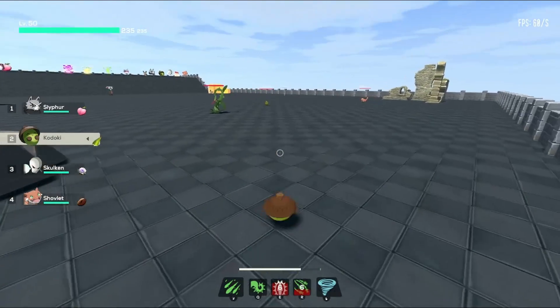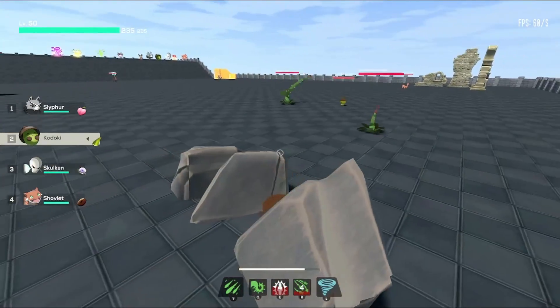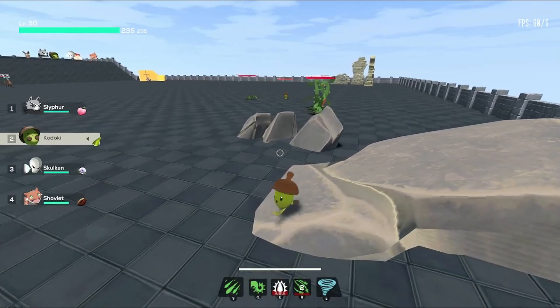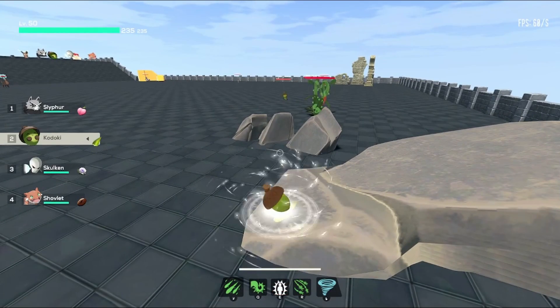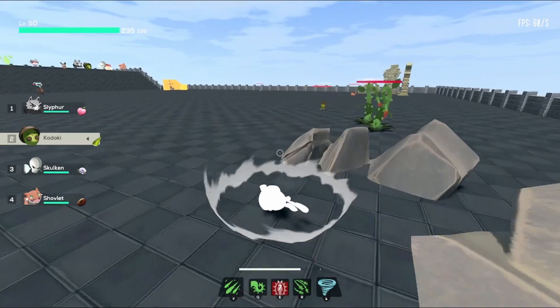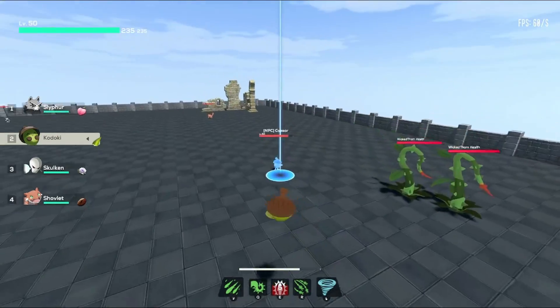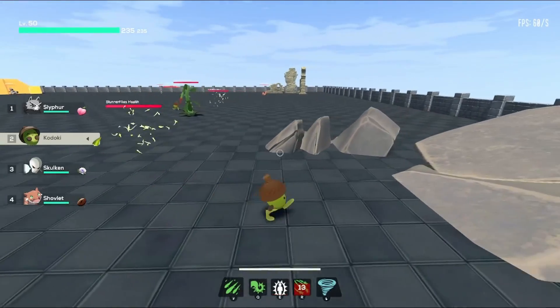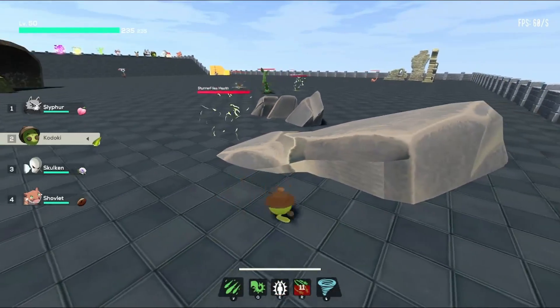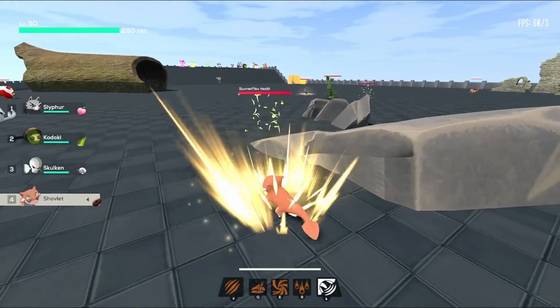A Growth here. And once Thunderflies is off cooldown, we'll buff up again to better show you the effect. And now it does 9 damage per tick, rather than a simple 6. Not a huge increase, but it does increase it.